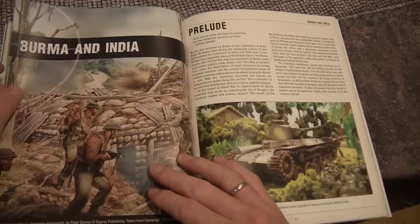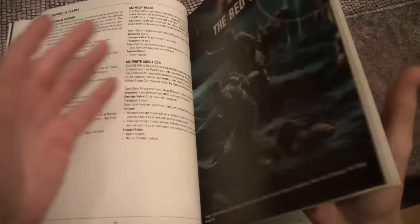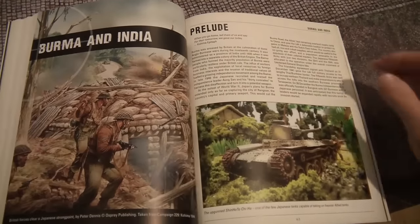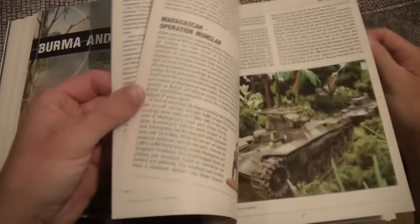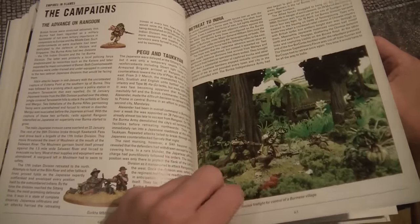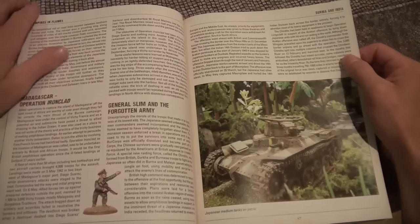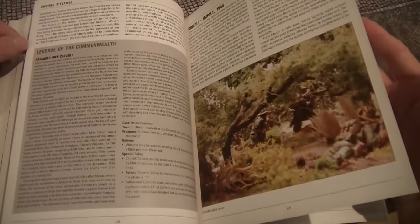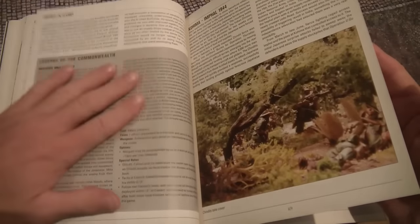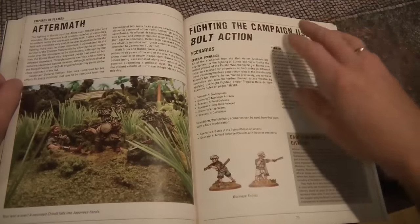Then we move over to Burma and India. The section covering the Japanese invasion is not that many pages, but Armies of Japan holds most of that anyway. For Burma and India you also have 9 to 10 pages of background information — quite cool, you can get good information about what happened, where things changed, and some pivotal points during the campaigns. Legends of the Commonwealth are included, lots of information.